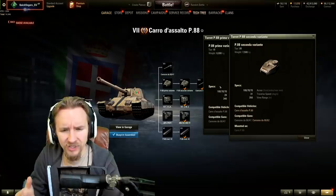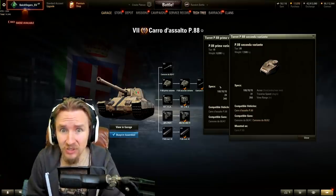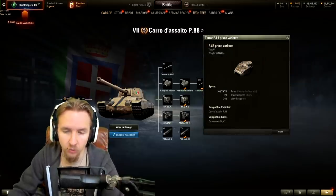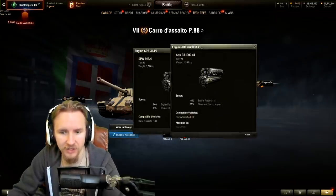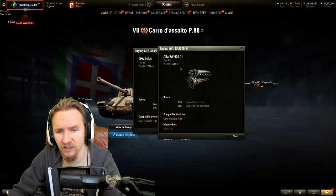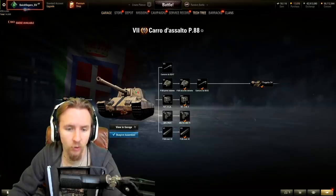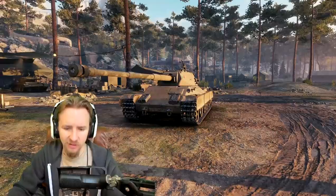Interestingly, the upgraded turret on this vehicle is actually lighter than the stock turret, so you don't need to get the tracks if you want to progress toward the top gun or even toward the Progetto 54. Similarly, the upgraded engine is 300 kilograms lighter, has 90 extra horsepower, and will definitely transform this vehicle into a much more mobile heavy tank.